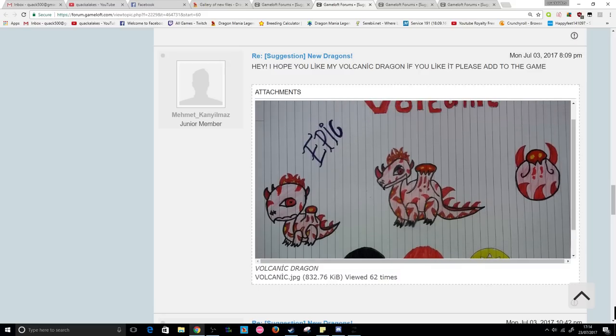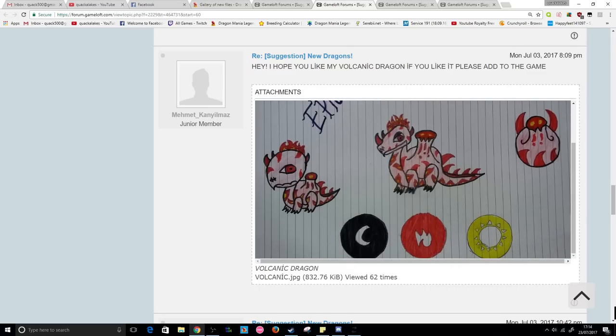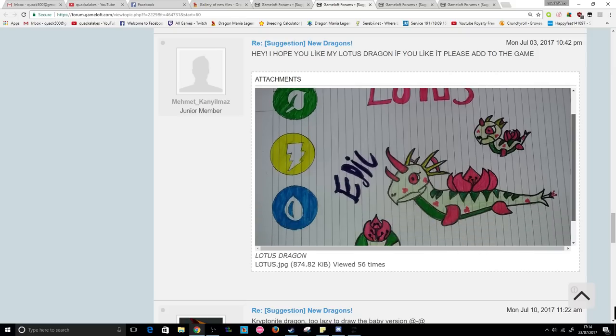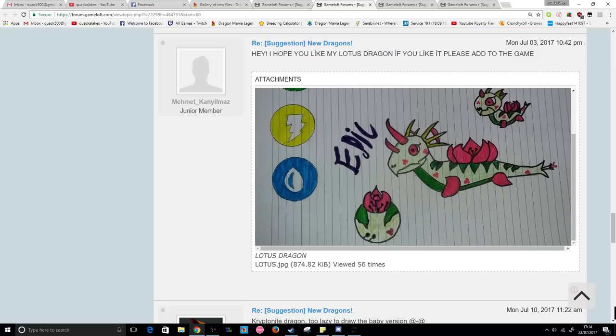Mehmet has also posted the epic volcanic dragon — just very red, with a gigantic volcano coming out of his back, and there's even one on the egg. I'm not sure how you'd actually make that look in-game, but definitely an interesting idea. Shadow, fire, and light are the suggested elements.